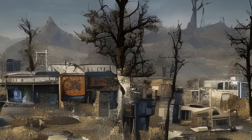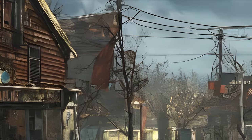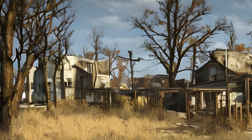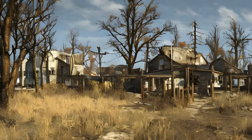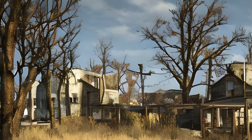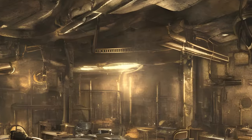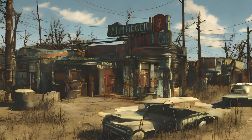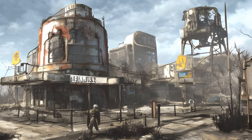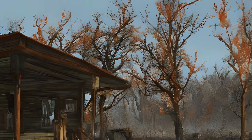Tenpines Bluff (Ref ID: 00135A90): Complete a Minutemen quest. One of the common settlements where the Sole Survivor can be sent as part of the first step. Warwick Homestead (Ref ID: 0009B1AC): Complete 'Building a Better Crop' or complete a Minutemen quest. The Mechanist's Lair (Ref ID: 0009B1A5): Complete 'Restoring Order.' Food cannot be grown at this location; cannot build Recruitment Radio Beacon. Longfellow's Cabin (Ref ID: XX00B218): Complete 'Walk in the Park.'